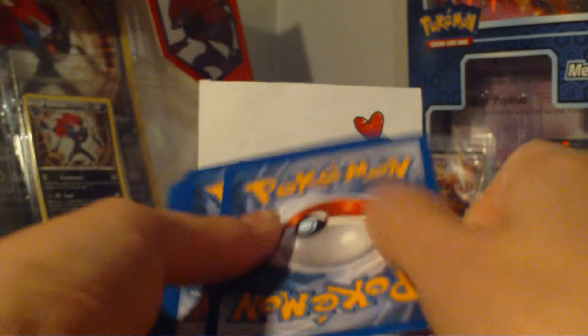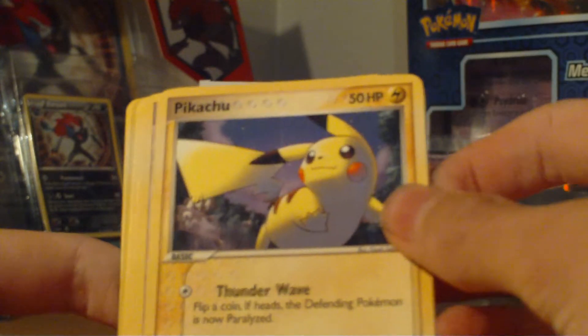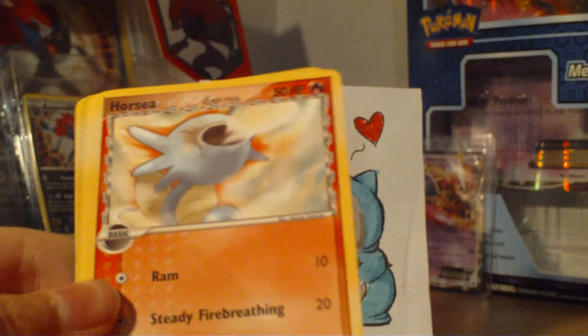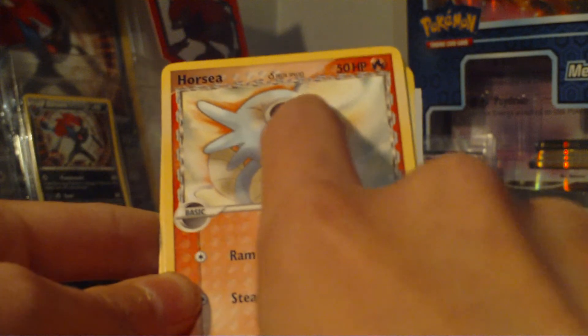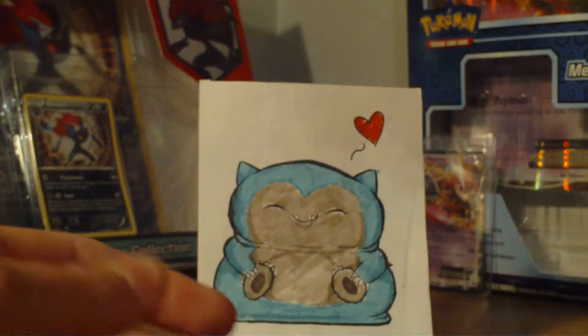Another Sanguos pack. We have a Manectric, Flashing Ball, a Vibrava with nice artwork, a Pikachu, a Magikarp, a Corphish turning his back on his friend — that's not very nice. Horsey, it has an attack that says steady fire breathing and it breathes water. An Exeggcute, Barbaracle Reverse, and a Swiper with nice artwork.